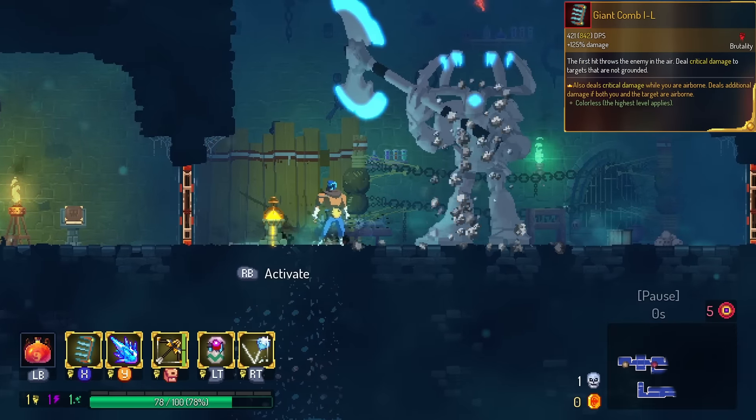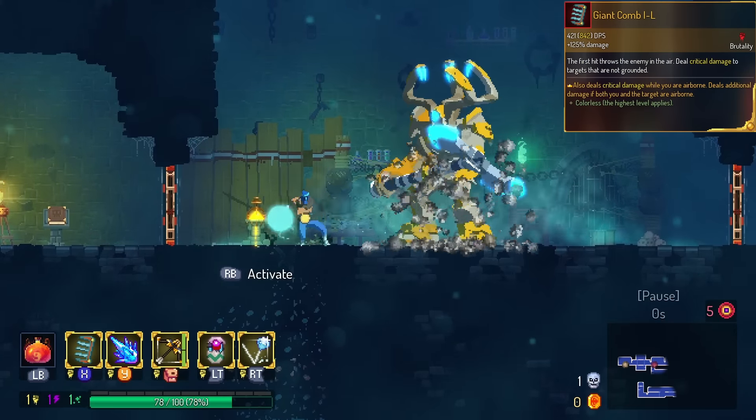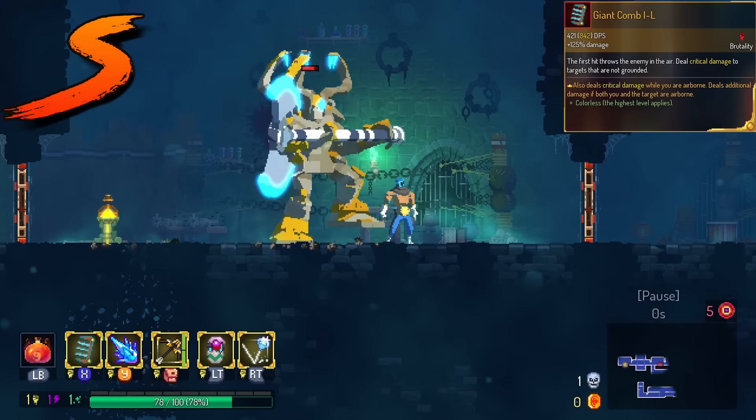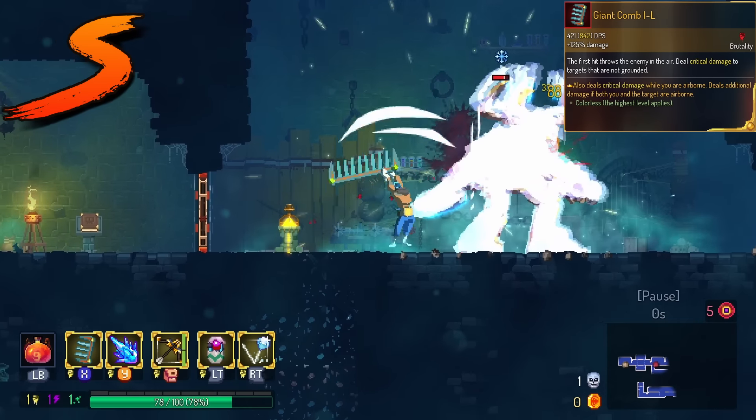Giant Comb comes from the Clean Cut update. You get critical attacks from just jumping. This is gonna be in the S tier — you get crit on basically every monster in the game this way.